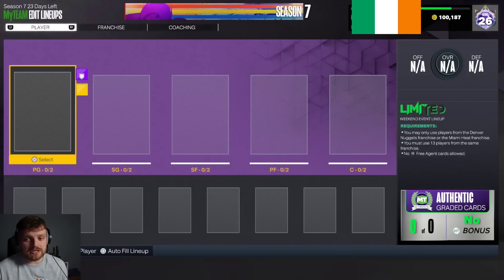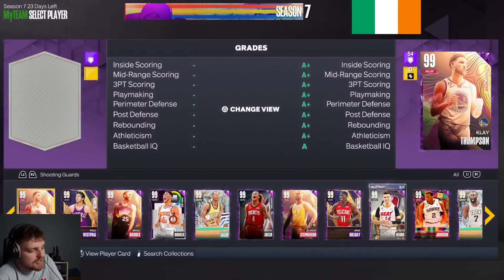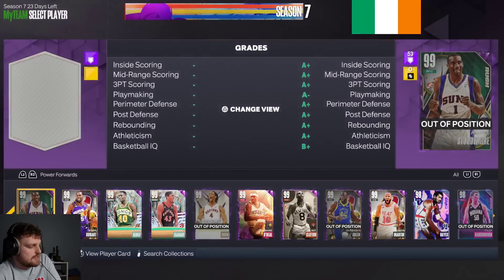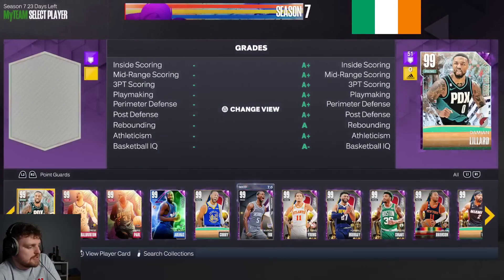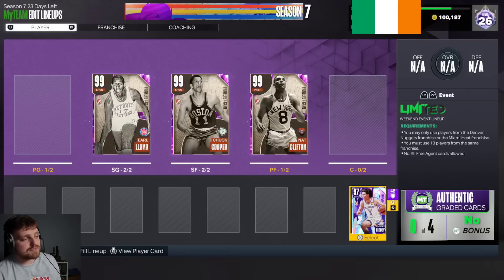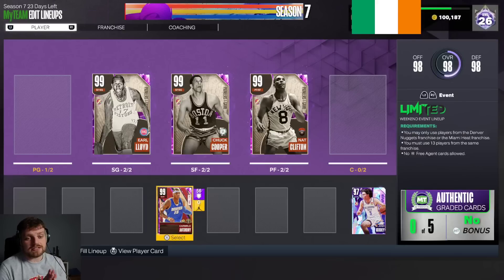So we built a 20k squad earlier and we're actually going to be starting the 50k squad in the exact same way. The cards that 2K give you for free — literally hand you for free for logging in — are Earl Lloyd, Nat Clifton, Chuck Cooper, Josh Giddey, and Carmelo Anthony. You are handed these five cards for logging in, so we have 50k to spend on the remaining 8 players in our team.